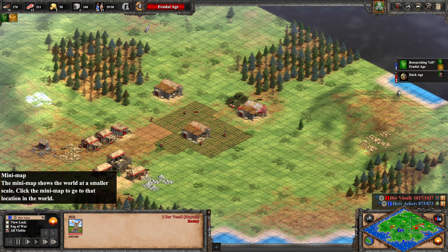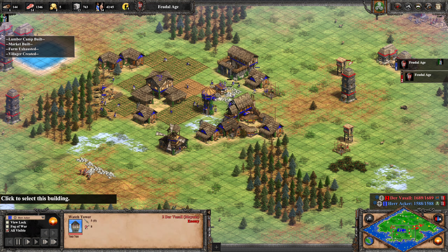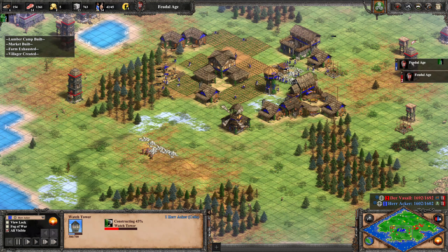Herr Acker is now going to the market, probably to buy some gold since he has no income, so he can go up to Castle Age — he has a lot of food. But look at the pressure from Der Vasall, putting a watchtower in the back of the wood line. I would have liked to see it one tile more forward so it could reach into the trees. Der Vasall is now poking into Herr Acker's base with a few men-at-arms, with more ready to strike. Herr Acker is boxed into a small area and now has to drop a counter tower, but his villagers are getting shot.